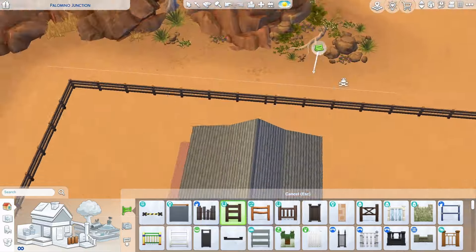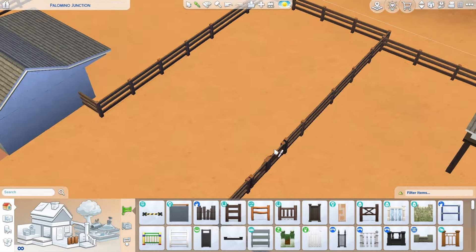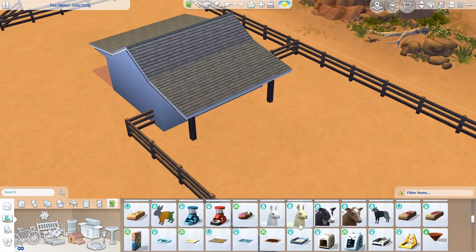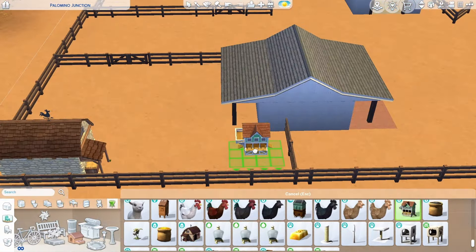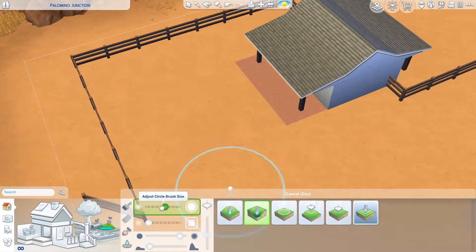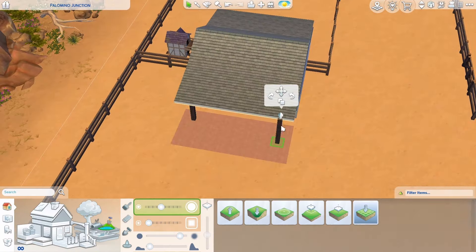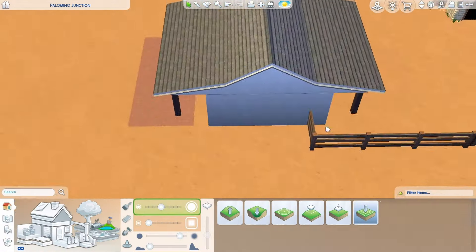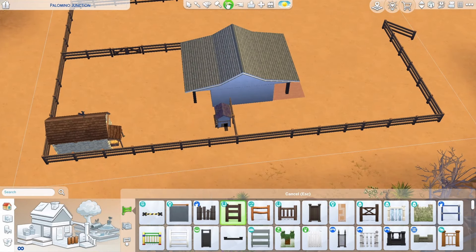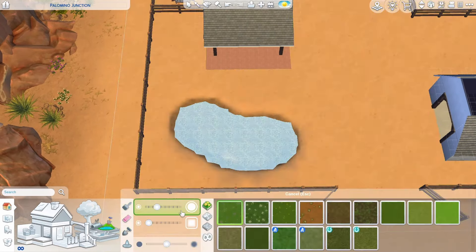Over here is where I'm putting in the section with the chickens and the cow shed that you can get from Cottage Living. This is also where I imagine you would place the mini sheep and the goats that you can get from the Horse Ranch expansion pack. I think this lot would be really great for the simple living lot trait because you can literally have everything you could possibly need here. I really want to play on this lot — I think the style of the farmhouse paves the way for a really fun storyline.